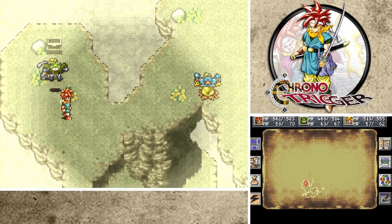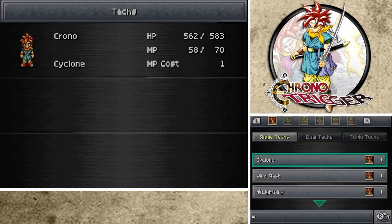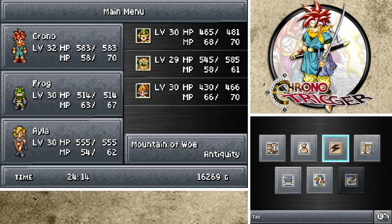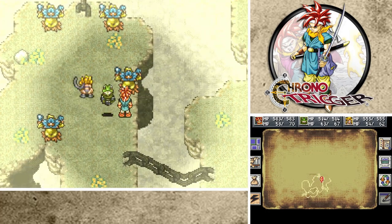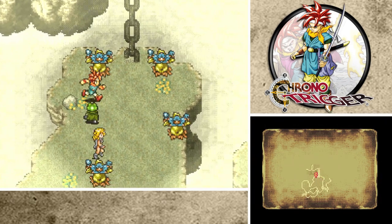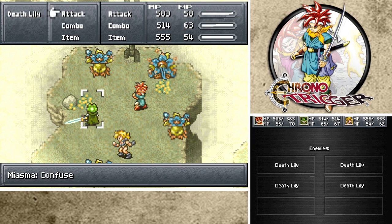There's an item - Lapis again? Ooh, what are these things? Heals - everyone is basically healed? Not really - we'll just heal anyway. Let's be safe. Here we go. Are we - oh, there we go. Okay, we're fighting him now. Lightning 2. I'm gonna go for Water 2. And I'll attack.